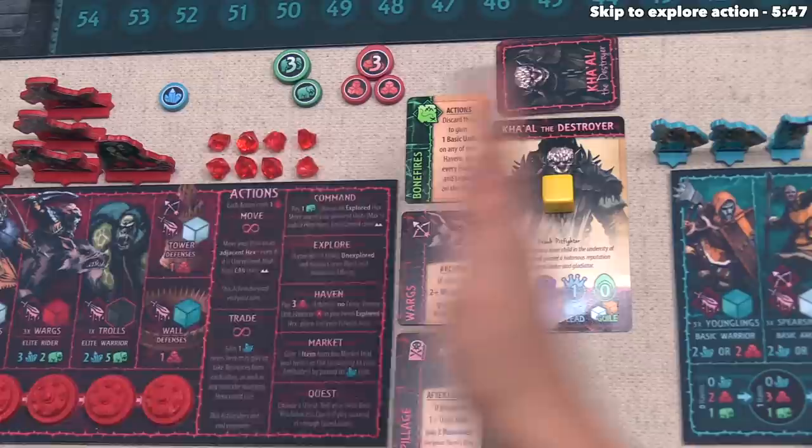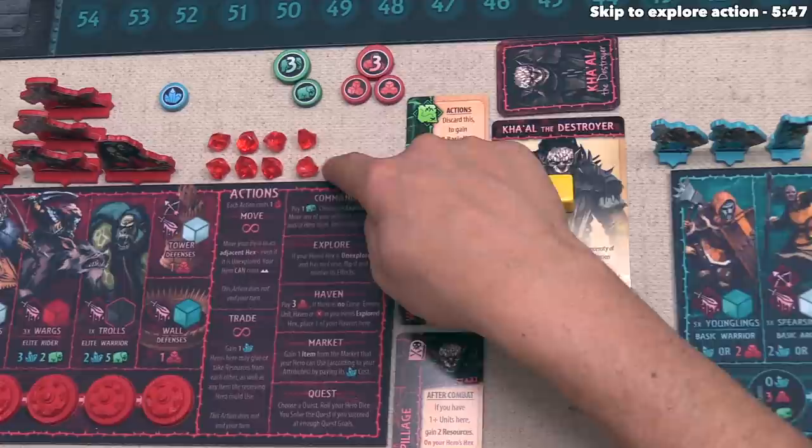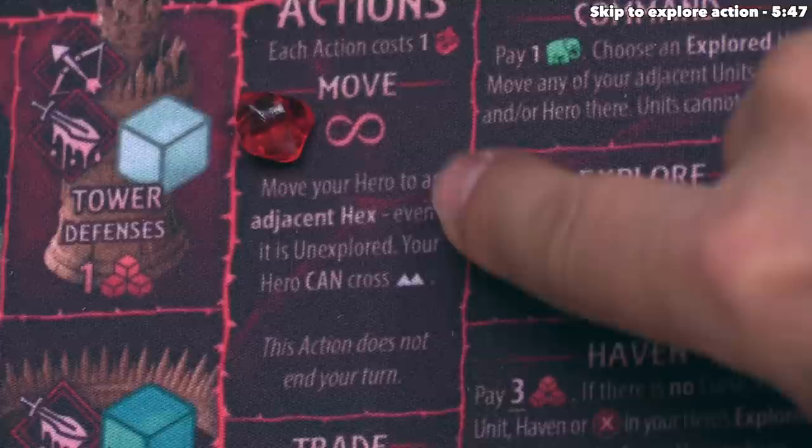On each player board there is an area showing the different actions, and we also have eight action point tokens. Whenever you take an action, you take one of these available tokens and place it onto the action you would like to take. The red player decides they would like to move. The move action says: move your hero to an adjacent hex, even if it is unexplored. Your hero can cross impassable terrain.